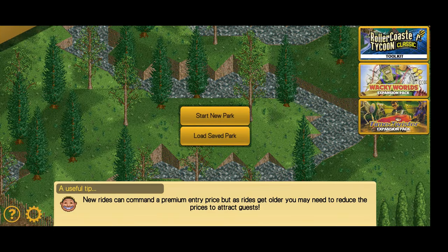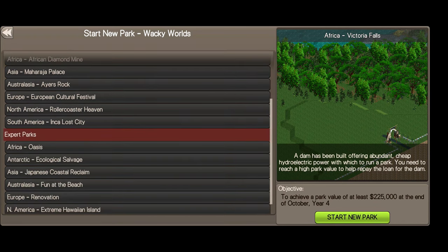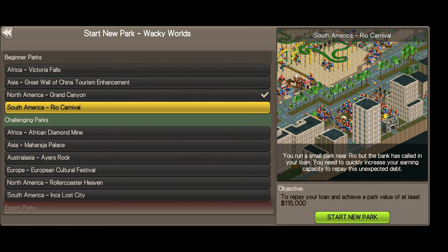As for the other two expansion packs: with Wacky Worlds you get a nice breakdown by beginner, challenging, and expert parks. The next gameplay you'll see is my playthrough of the Grand Canyon map. I started playing it, did go through it once but it was kind of a rush job, so I'm going to play through that map and see how it goes.